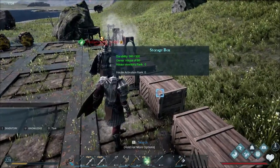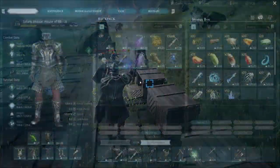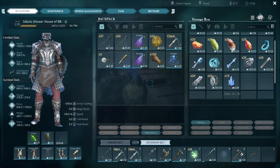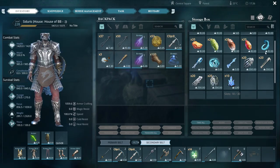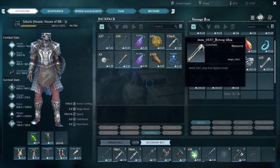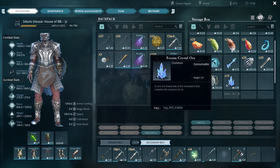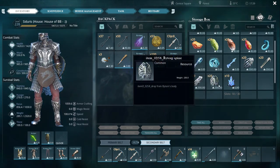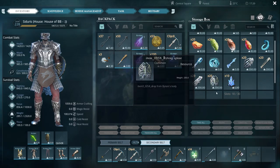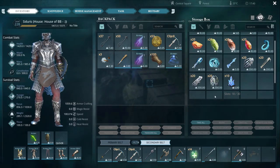As we showed with the boss in the last video, there are all these drops from him: the Prong, the Tendon, the Soul, his Key, the Paw, Tibia, Ankle Bone, and Spine — those are all things he has a chance of dropping. He at least drops one of each. He can also drop some crystal.